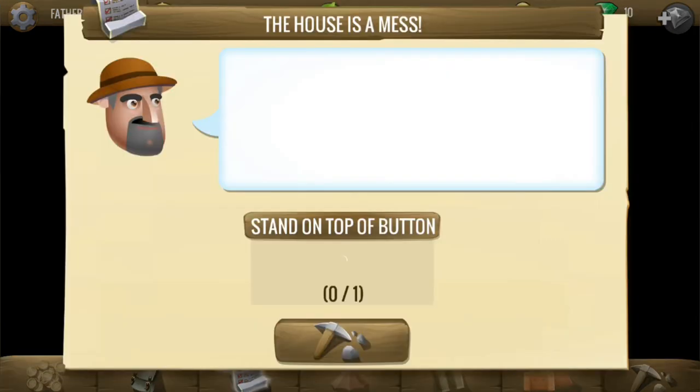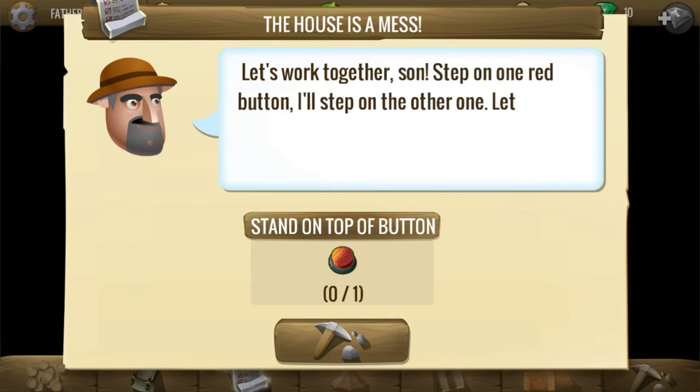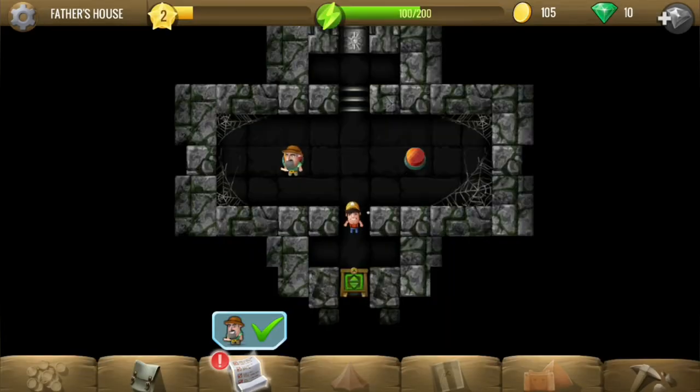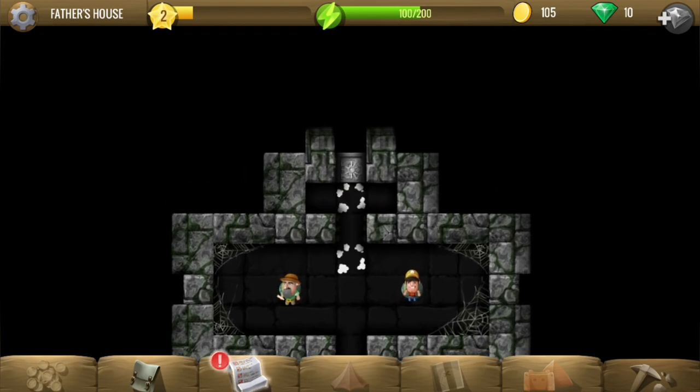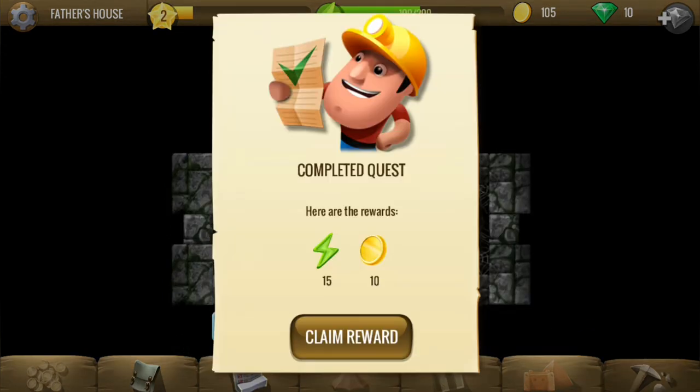Now they are discovering that there are more secrets in the farm. We need to stand on this button — and the gate has opened. This completes the quest.